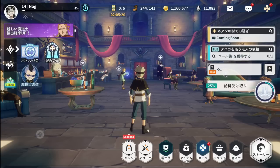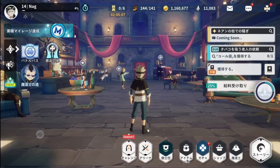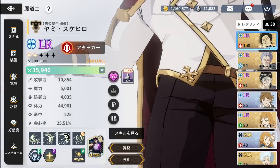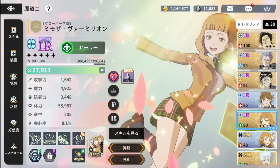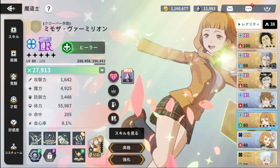I was going to wait and compile a big list of mistakes to warn people, especially for when Global comes out, but this one is so big and so prevalent that I have to make a video right now. On stream, I've been getting a lot of people asking me how I'm getting my characters to LR without pulling any dupes for them. This is a big mess-up that I really wish they would explain better.